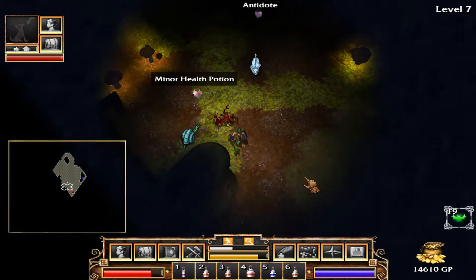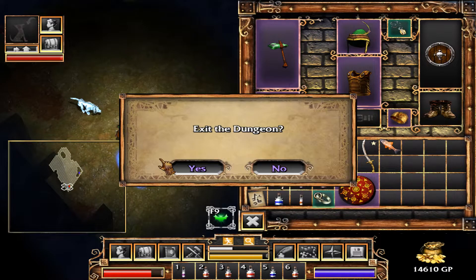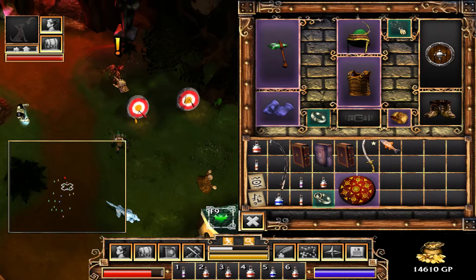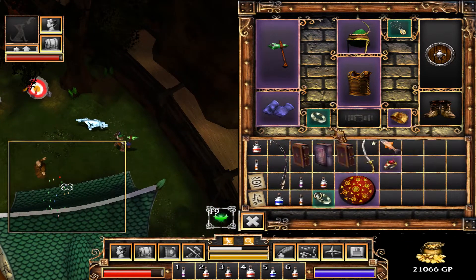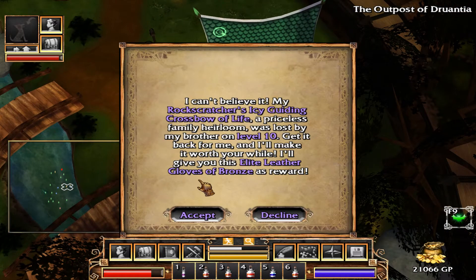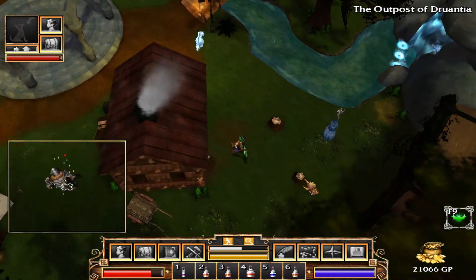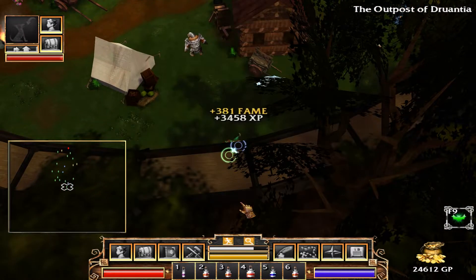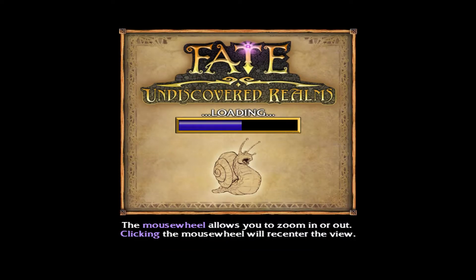That's an upgrade. I can also probably sell these Identify Books — I don't really need them. Gilded Ruby Ring, 4 mana bonus. The other reason it's worth resetting is everyone you had a quest from won't give you a new quest until you save and return.